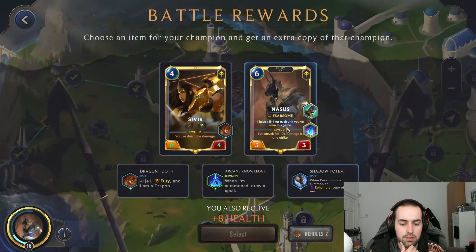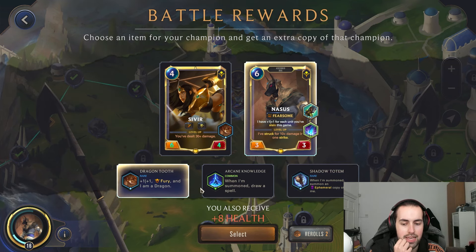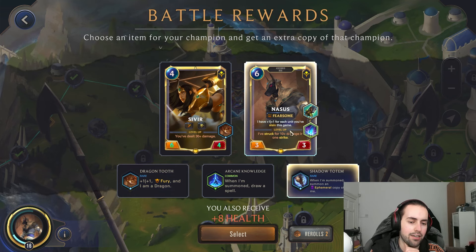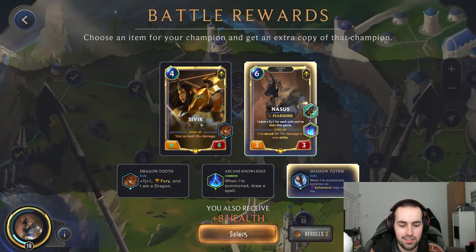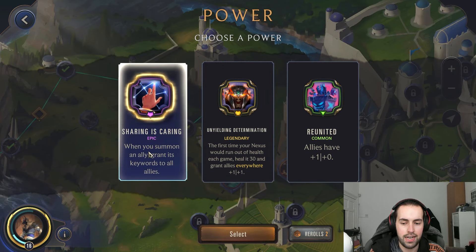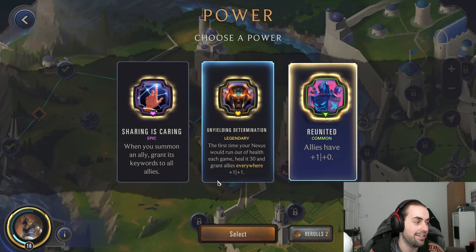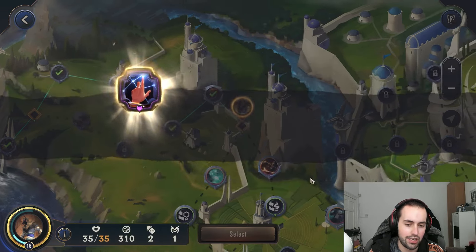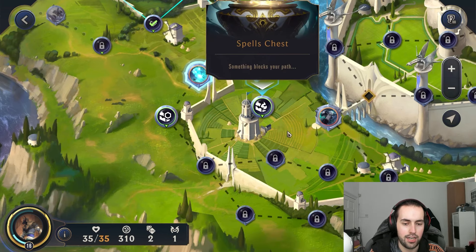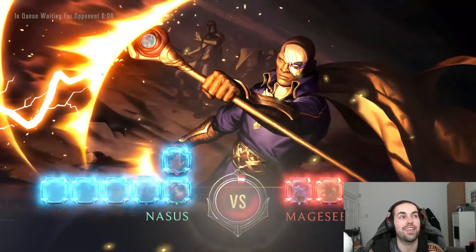Maybe I can take this into Railing Soul. We heal eight. Nasus can get an ephemeral copy summoned, or we can give him Fury — well he basically has Fury anyway. If we get a second one he strikes two units which is pretty good. Let's get another one and get a nice power. When you summon an ally, grant its keywords to everything. The first time your nexus would run out of health, heal it thirty. I'm going to go for the keyword spread — I think it's better than the other option especially in this matchup.